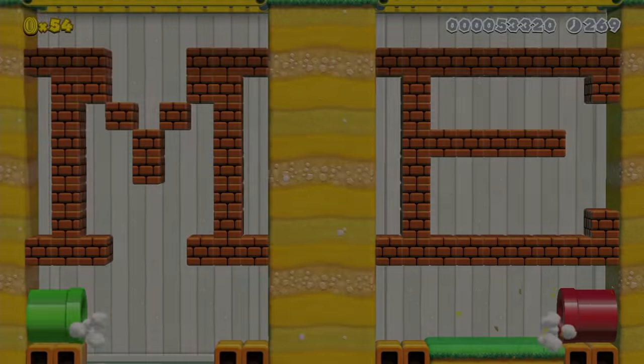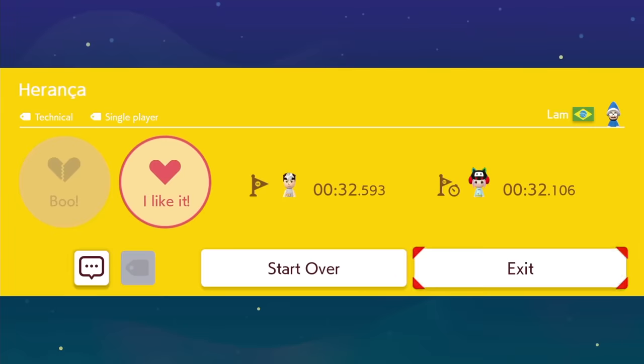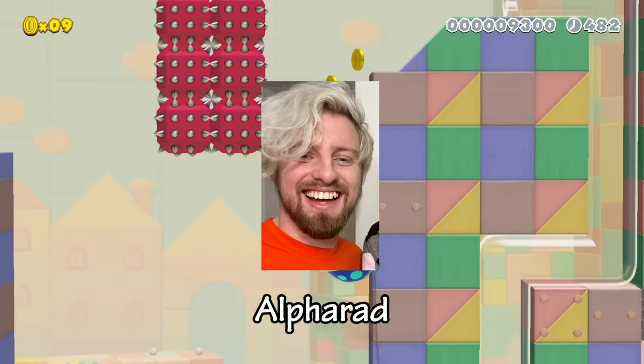Whenever I achieve something like getting the world record on Alpharad's level, I like to celebrate by putting something that symbolizes my achievement on my wall. Since I skipped Alpharad's favorite jump, instead of him being Alpharad, I made him Alpha Sad. So I put Alpha Sad on my wall.